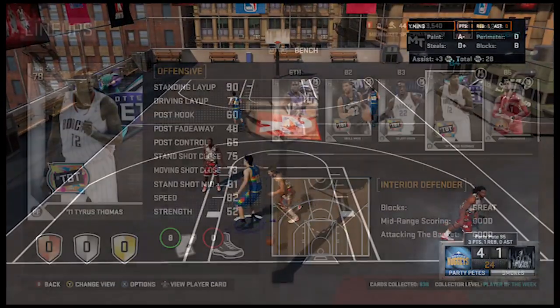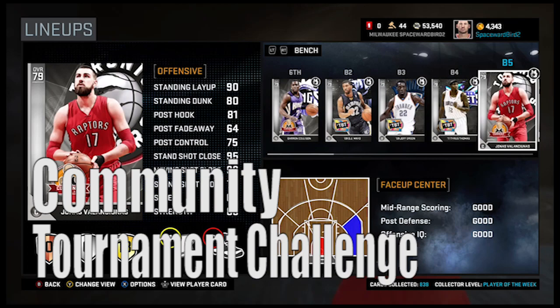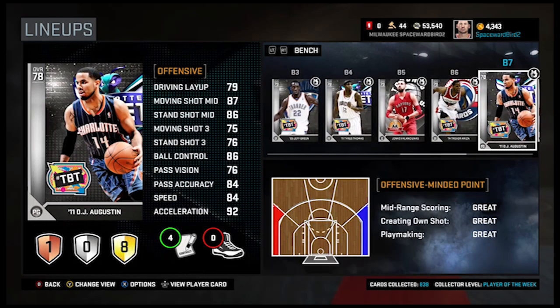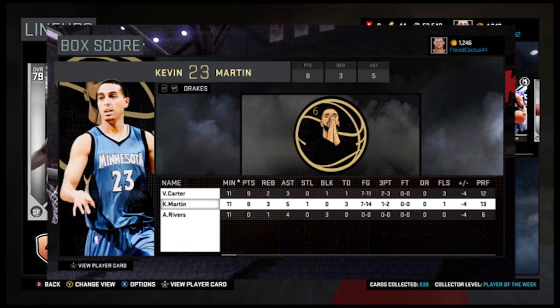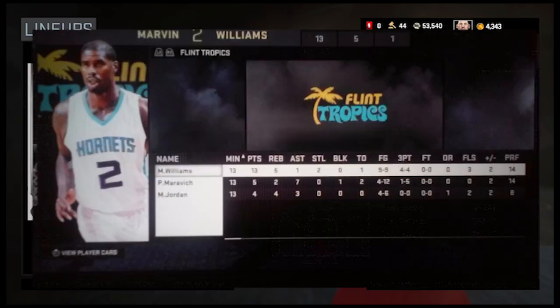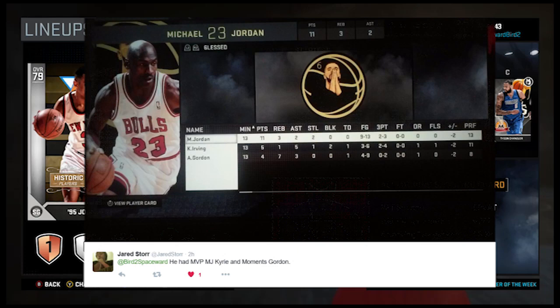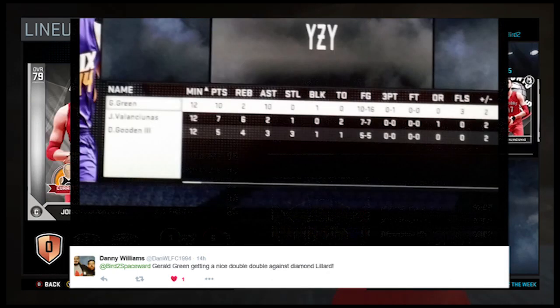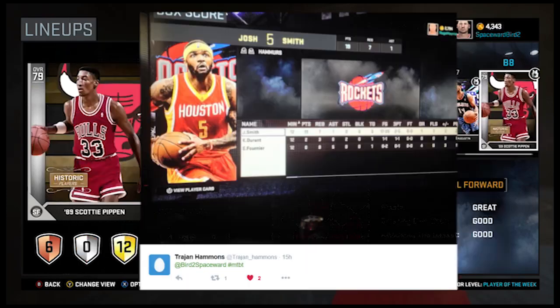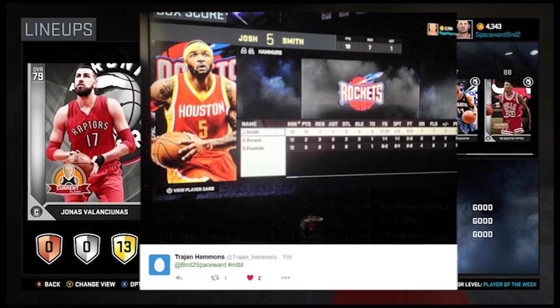let's give some community call-outs again. The Community Challenge: taking a favorite silver or bronze card to the gauntlet and running the offense exclusively through it. Not easy. Johnny 2K taking a first run at the challenge — here are his results. Jared Storr putting up 13 with Marvin Williams. His opponent had MVP MJ, Kyrie, and Gordon. Danny Williams putting up a double-double with Gerald Green and beating a Diamond Lillard. Trajan Hammonds dropping 19 with Josh Smith.